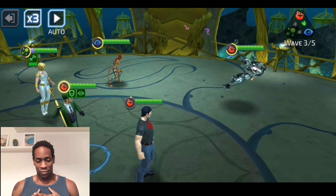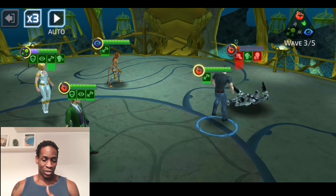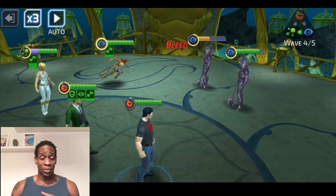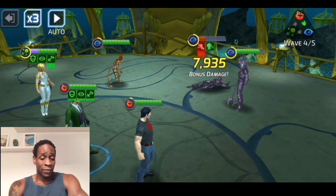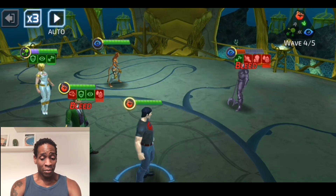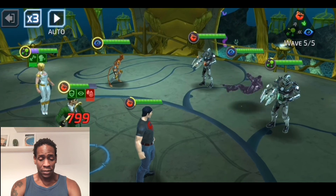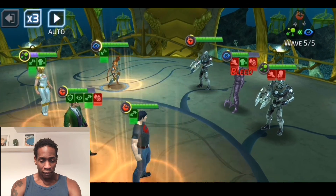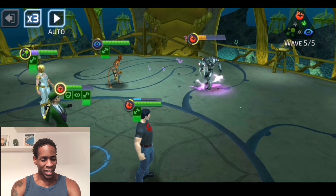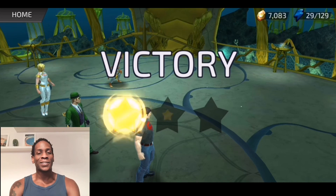Let me go ahead and let this match finish off. These are 7-star toons — I mean, they are slapping. Riddler's a beast too. I'm not much for debuffing, but maybe I should focus on building some of these debuff teams more often — weakening the enemy is a plus. Look at how many strength ups Power Girl has right now — jeez, she's a PvE beast. In any case, thank you guys for watching, I'll see you next time.